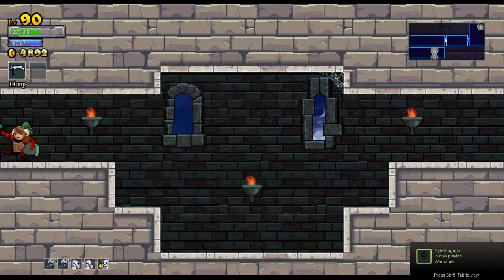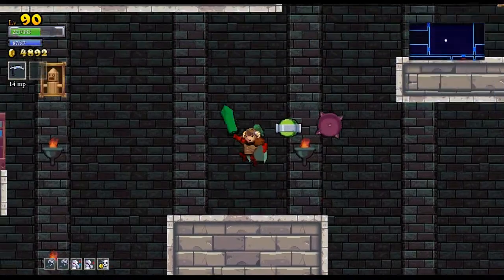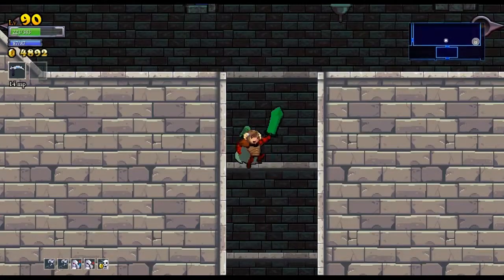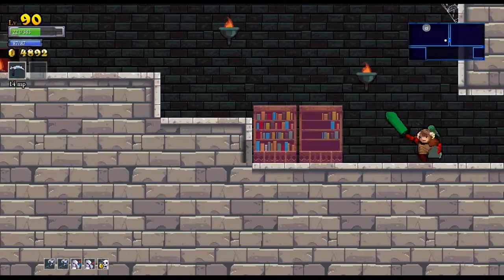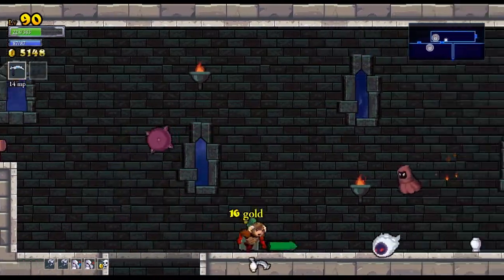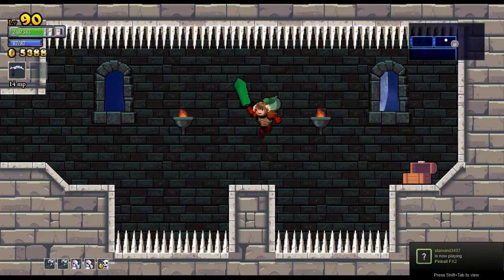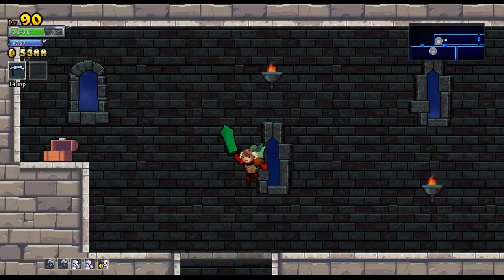Just gotta head back up. If you don't have a double jump, how are you supposed to get out of here? I guess you hold the button down. Let's get out of this stupid room. And back up this way. Oh, chest — 5,000! Nice. I wonder how much gold overall we need to max out our crit. Maybe 50,000 at most — yeah, that's probably more than that.